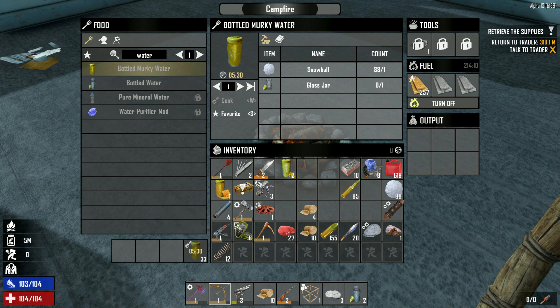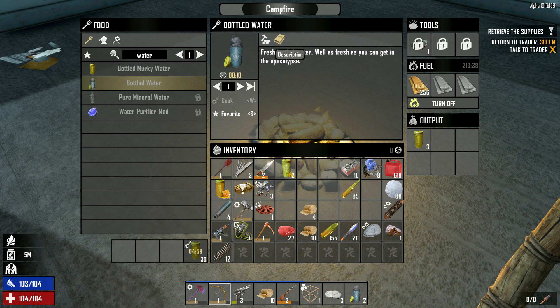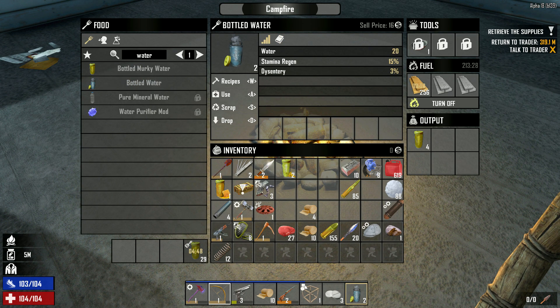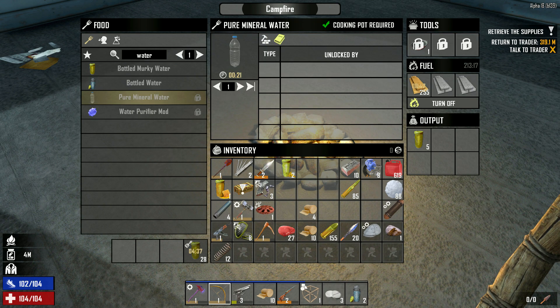Boiled water. The murky water obviously — you're going to get dysentery from this. I think even this water has a chance of dysentery. Yeah, that's the bottled water so 3% chance of dysentery — you've got to be really unlucky. But then the food was at 5% for food poisoning and I got that once or twice. I don't think you get anything from the pure mineral water.